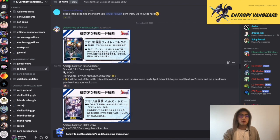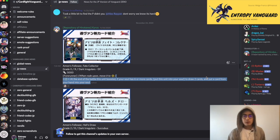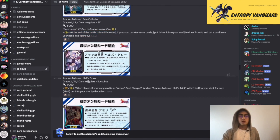Next up we have some Dark Irregulars. Starting with Amon's Follower, Fate Collector, Forerunner, 5k. At the end of the battle this unit boosted, if your soul has 6 or more cards, put this into your soul, draw 2, and put a card from your hand into your soul. This card will probably see play because you can put cards that trigger in soul. Next is Amon's Follower, Hell's Draw, Grade 2, 9k. When placed, if your Vanguard is an Amon, Soul Charge 2, and then return heals to your deck for each heal put into your soul by this effect. We first saw this kind of trigger fixing from Soul Charge in Genesis with the Fortuna support in set 11, and now it's extended to Dark Irregulars, which is great.